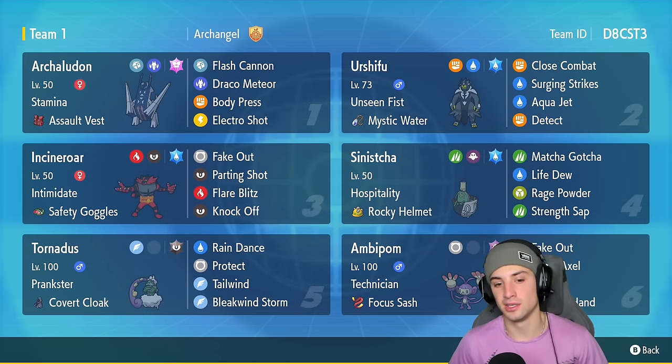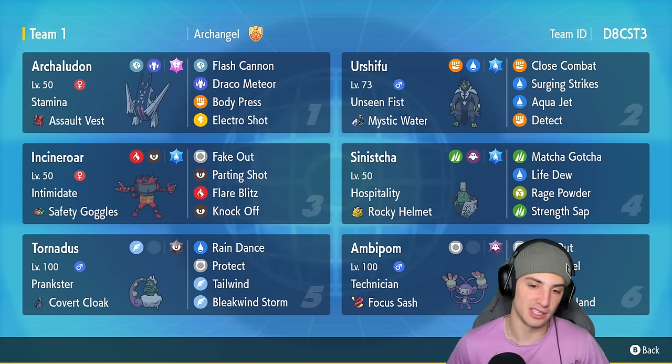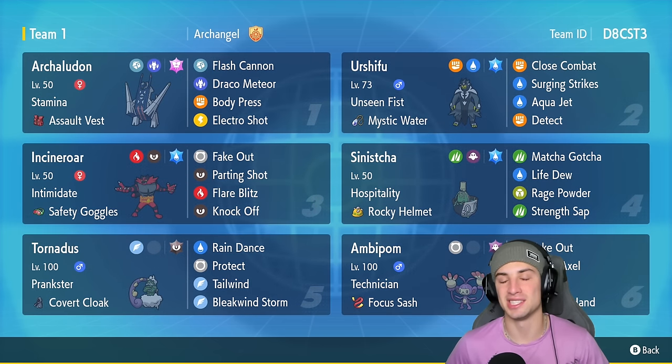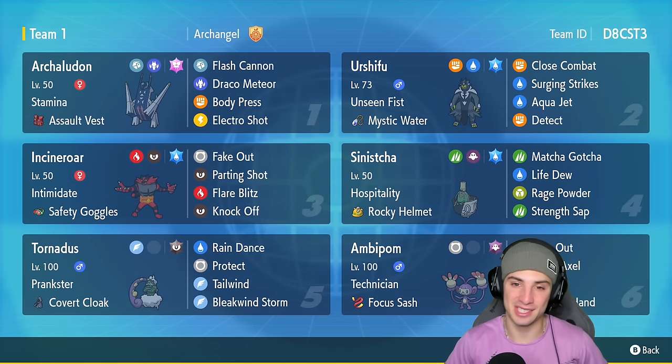Two of our support Pokemon: we got Tornadus for nice speed control and weather control, and on top of that we have Sinistcha for HP recovery and Rage Powder. Final two Pokemon are going to be Urshifu to pair up with the rain squad, and last but not least Incineroar, because it's just so good. If you want to run the team yourself, the rental code is at the top right-hand corner. If you enjoy today's video, make sure you like it and subscribe to the channel. Without further ado, let's get started showcasing Ambipom in Regulation F.